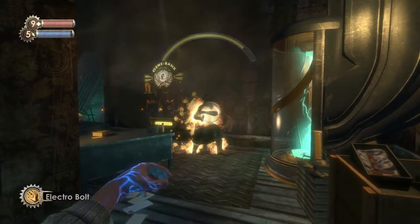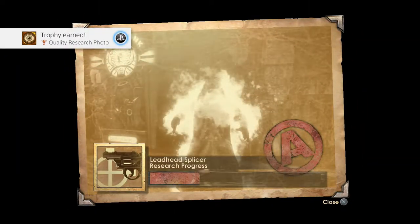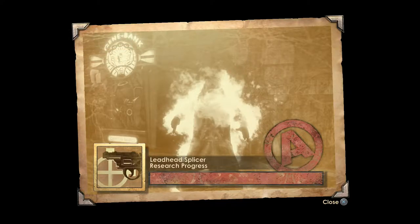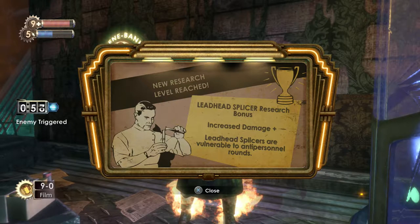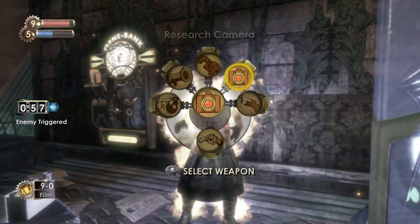I'm going to use Electro Bolt for this because now we can actually take a picture of a normal splicer in action — a Leadhead splicer. Quality research photo with an A rating, and that puts our Leadhead splicer research to its next level. So now we have increased damage, and they're also vulnerable to anti-personnel rounds.